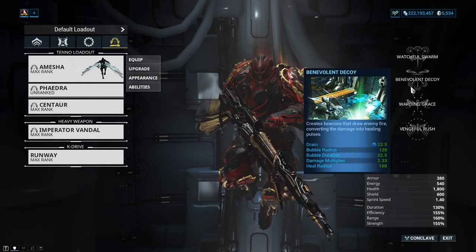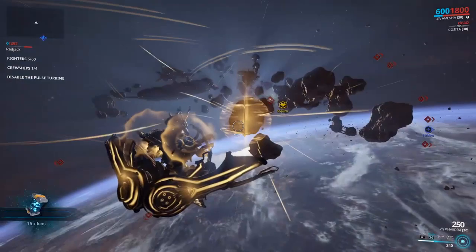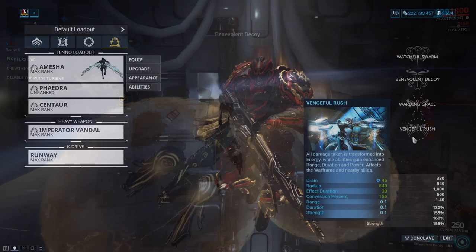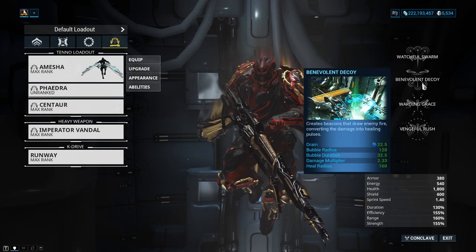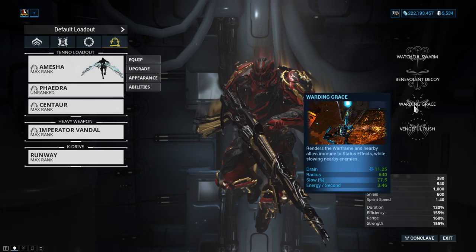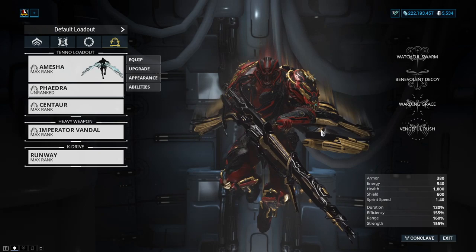Benevolent Decoy works really well with Vengeful Rush. As you're taking damage and it's about to run out, you kind of want to do 4-2, pressing 2 right at the very end of your 4. Once you've got enough energy and you're happy with it, if you fill up your bar a little too quick you can hit 1 or 2. The entire kit of Amesha is just perfect — actually perfect. If anything, too good for Empyrean; it really showcases how strong Arc Wings are.